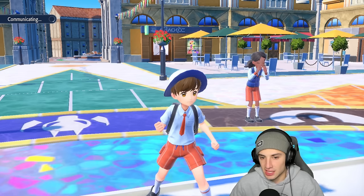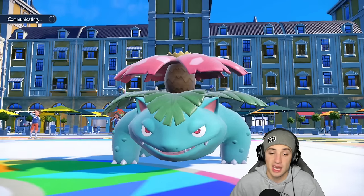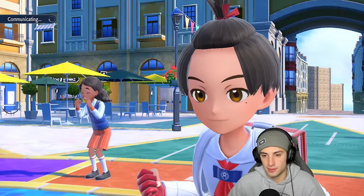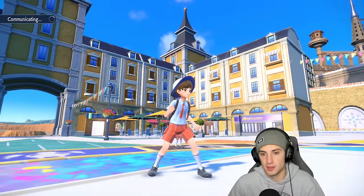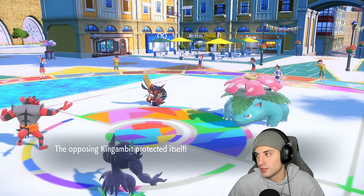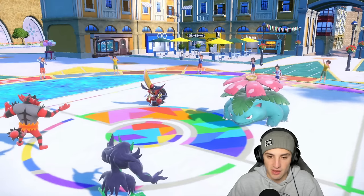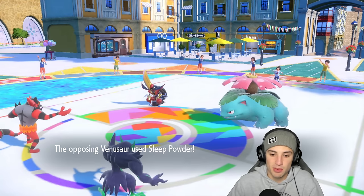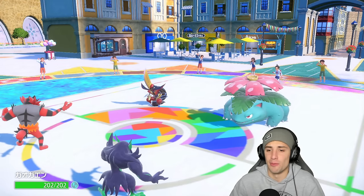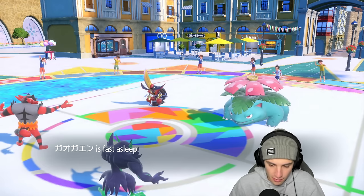Smart call for them with Kingambit. Venusaur is back. They end up protecting Kingambit — they probably thought I was Faking Out but instead we go for Flare Blitz which is hot. And Venusaur puts Incineroar to sleep — I knew it. Come on man. Luckily we're two and oh. Venusaur puts Incineroar to sleep, we get off Reflect. I might set up Light Screen next and just spam Flare Blitz until we wake up — then we'll have screens up for eight turns.